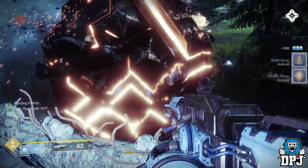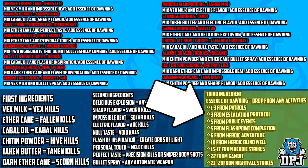Moving on to the third ingredient - the Essence of Dawning. These drop from any activity: you get 1-3 from patrol missions, 3 from escalation protocol rounds, 5 from public events, 5 from flashpoint completion, 6 from heroic adventures, 10 from heroic blind well, 15-17 from heroic strikes, 17-22 from Gambit wins, and 22-29 from nightfalls.